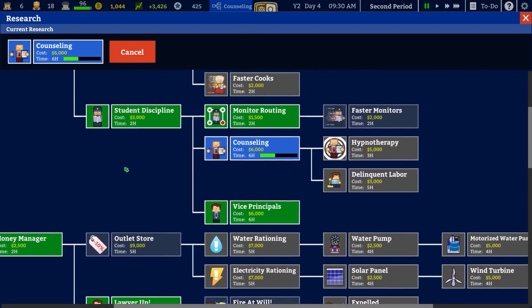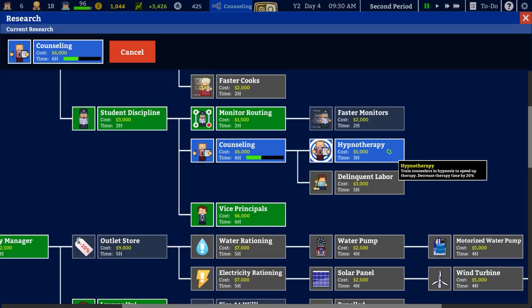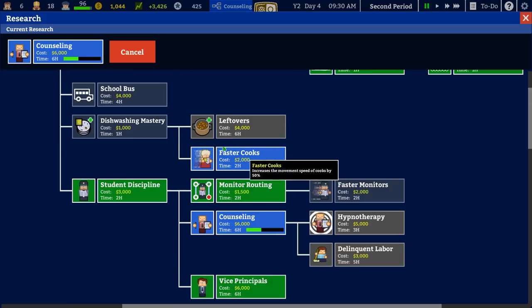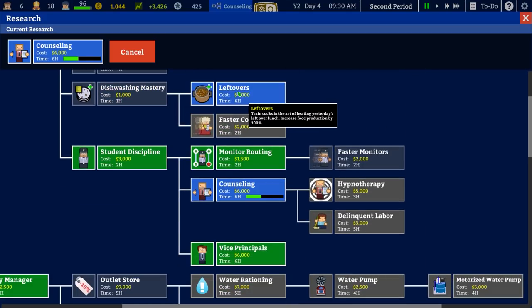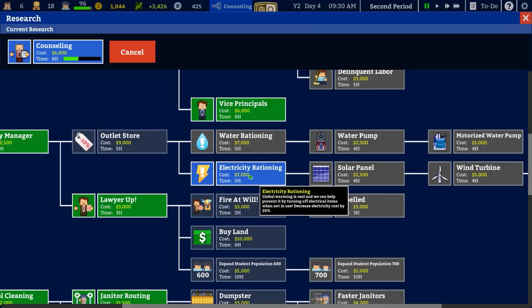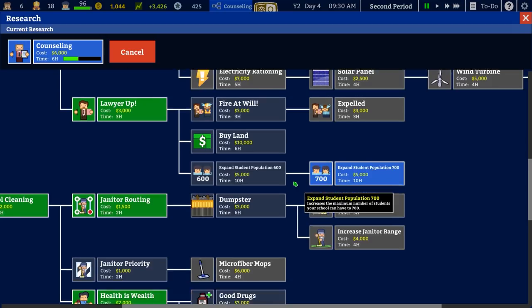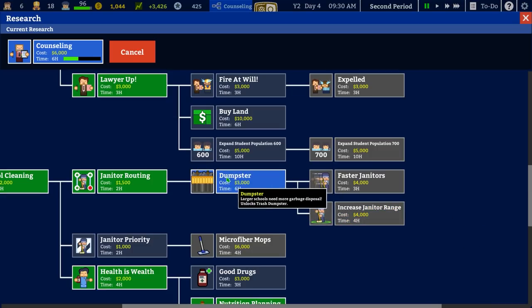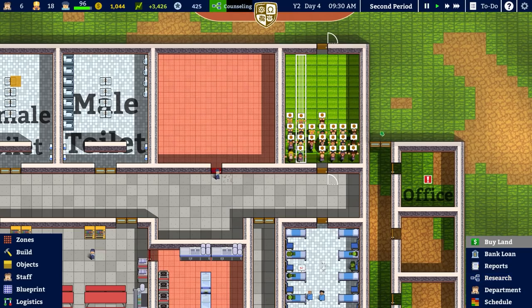We'll need to hire people once we've finished counselling. What's that? Hypnotherapy - you can train counsellors in hypnosis to speed up therapy, decrease therapy time by 20%. And delinquent labour - show your students some tough love, delinquents can now be assigned to clean cafeterias and toilets. There's also dishwashing mastery - faster dishwasher, we don't really care about that. Outlet store and water rationing - getting these two would be really good, that's 20% reduced water cost and electricity cost. Very good indeed. However, it costs nine grand just to get the outlet store and seven grand for the rationing - you're talking 16 grand just to get one of them. Faster janitors - 50% speed increase. Janitors on routes - plus one tile to janitor range, that will be very good. But it's going to be three, four, five, seven grand. I don't know if we want to do routing.